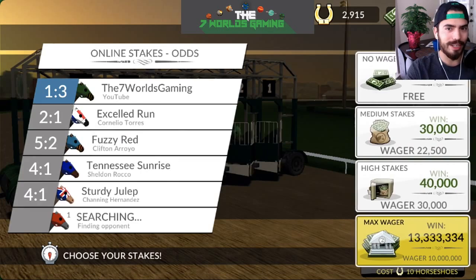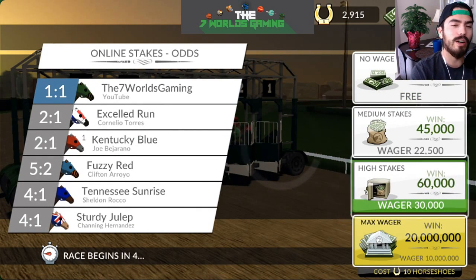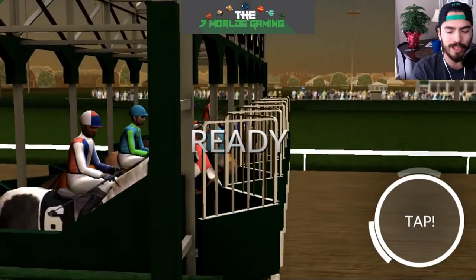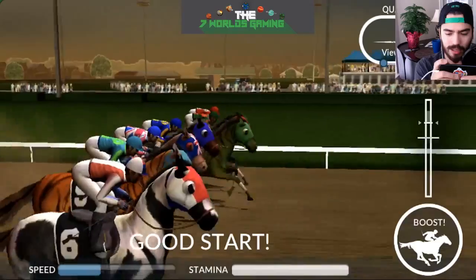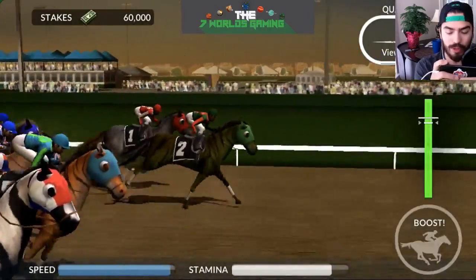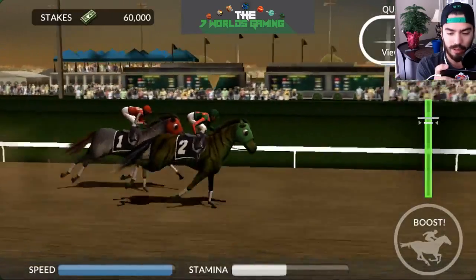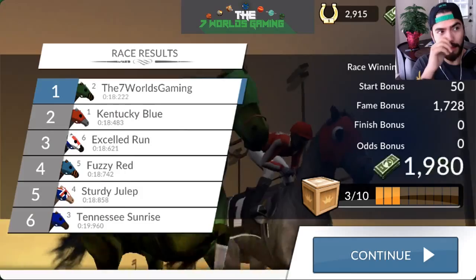Maybe we'll do a ten million bet — that'd be kind of crazy. Right now we're super favorites to win; our odds are one to one and it shows me at the top, so they're expecting me to win this. I actually have to make sure I come through because I bet some money. A good start really matters — the start does kind of affect the way your whole race goes. If you get a perfect start you could be the biggest underdog ever and still win the race.